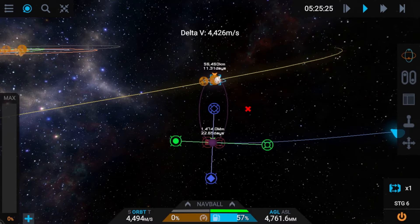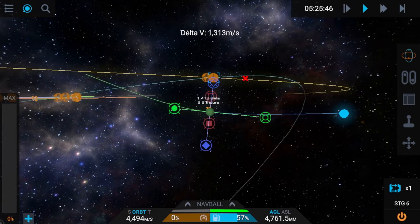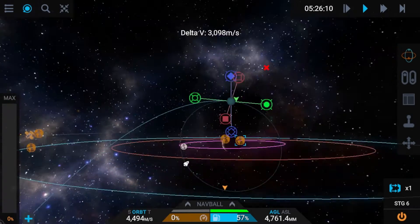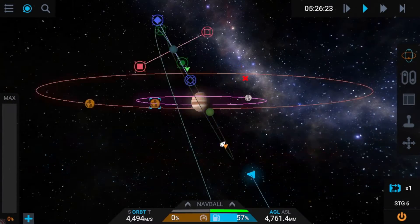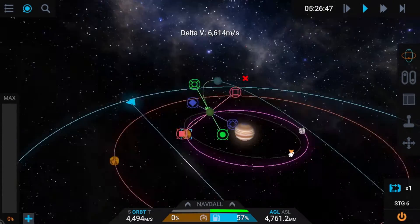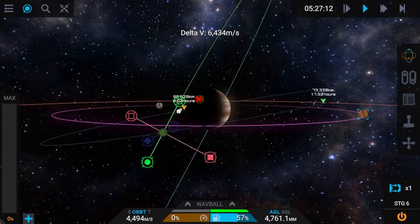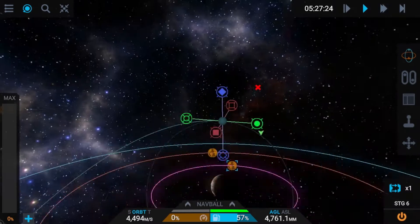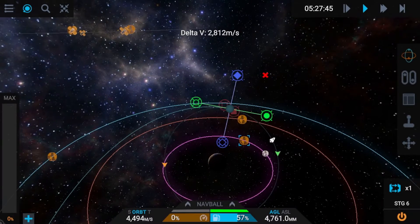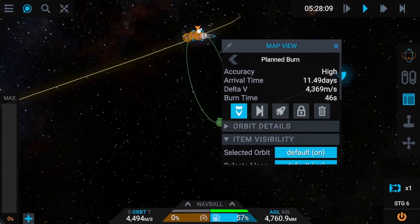Here I was trying to mess around with different ways to get an encounter with Nebra, just to save some more delta-v. There I was doing an inclination change just to match Nebra's orbit. I ended up not doing that actually — I was just messing around with different ways to get an encounter. This took kind of a while to figure out.